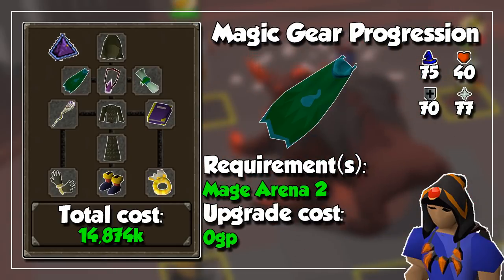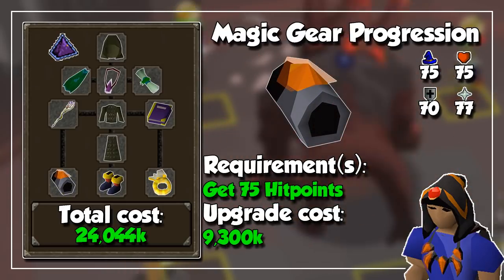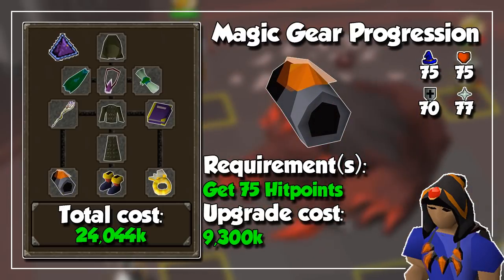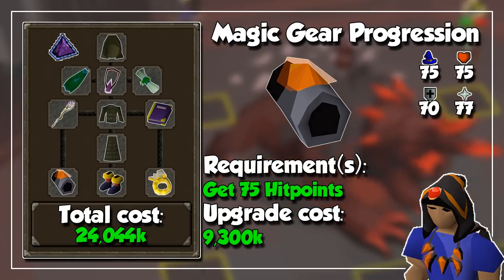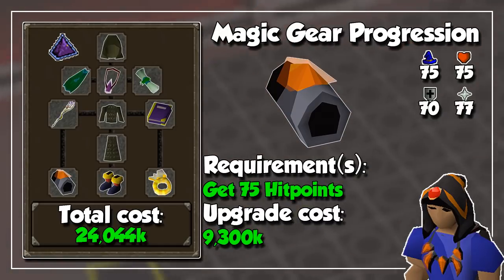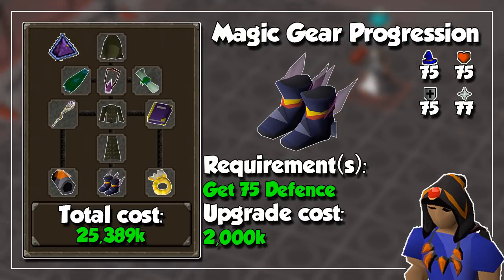Remember that Mage Arena 2 takes place in the wilderness, so only take items you are willing to lose. To increase magic DPS further, you are going to invest into a Tormented Bracelet, since it gives a percent magic damage bonus and has great stats overall — just remember to get your Hitpoints up to level 75. And speaking of 75, get level 75 defense for Eternal Boots, which cost an amazingly low 2 million GP and are the best magic boots in the game.